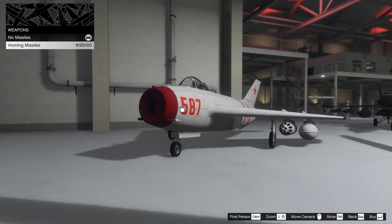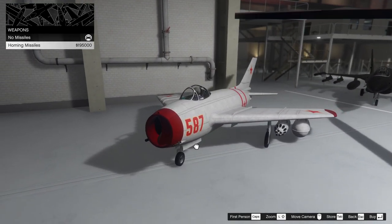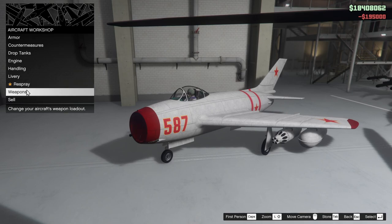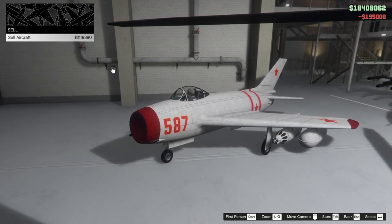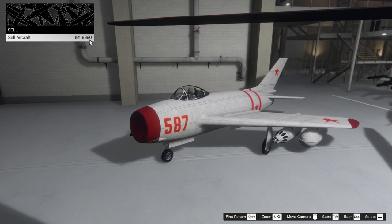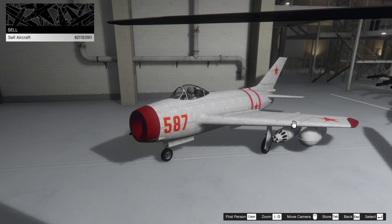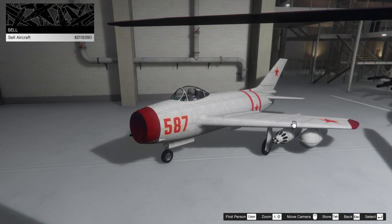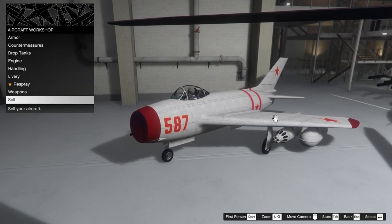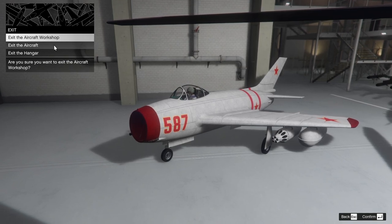As for the weapons, we can add homing missiles to this thing, and it has machine guns automatically on it — so let's add homing missiles. If you guys are interested, you can sell this vehicle once fully upgraded for 2.1 million dollars. This thing is an expensive vehicle — I just bought it for 4.7 million, so that's a lot less than half. But anyway, I don't plan on selling it. Let's take this thing outside and see what it's like to actually fly.